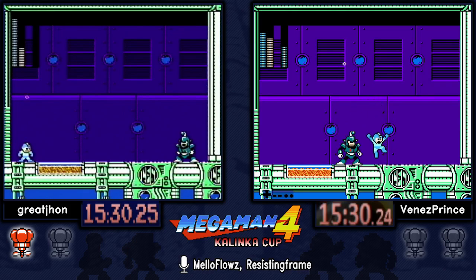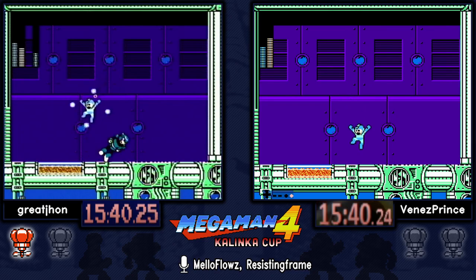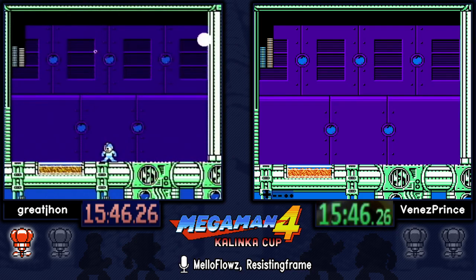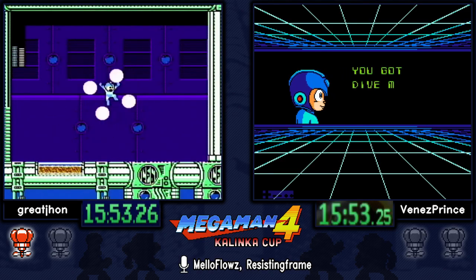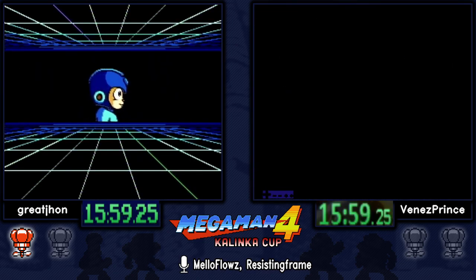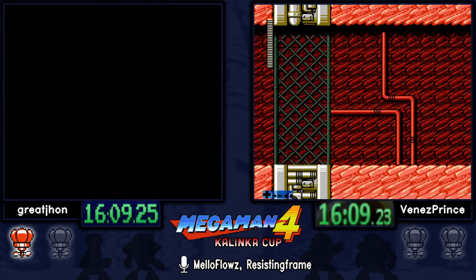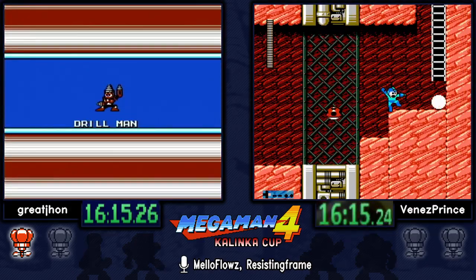The Dive Man fight is pretty easy. The only thing that's scary is that since you're using the Skull Barrier — a proximity weapon — you have to stay up close to Dive Man who's constantly coming at you at pretty fast speeds. Venez not getting the animation skip. Now on to the real Dive Man — Drill Man.